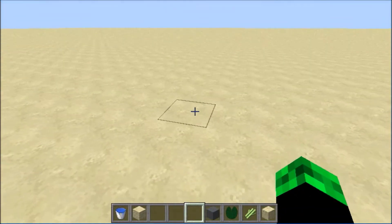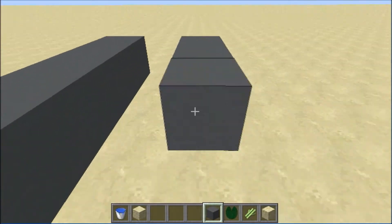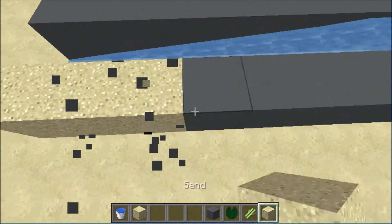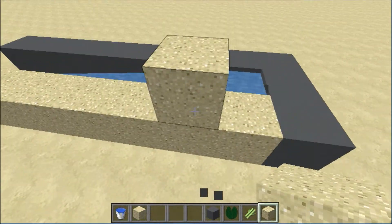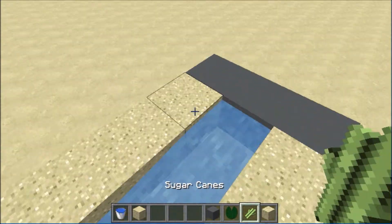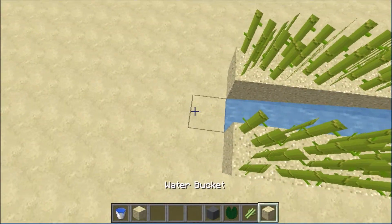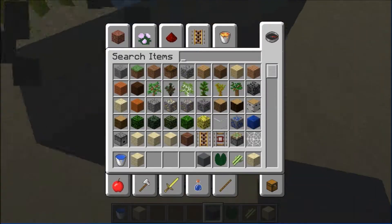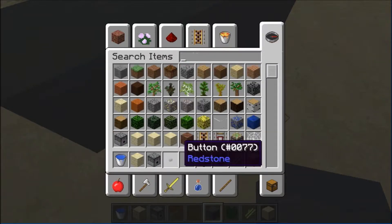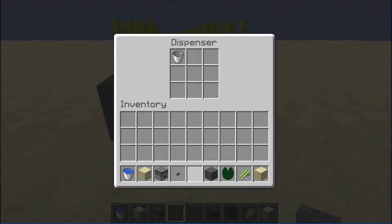I'll just set up the simple farm, which is semi-automatic — not the most efficient. You need to manually replant them. So you go like this, and you're gonna have one there. We need a dispenser and a bucket. You just place the dispenser like that, button on the back and the bucket inside.